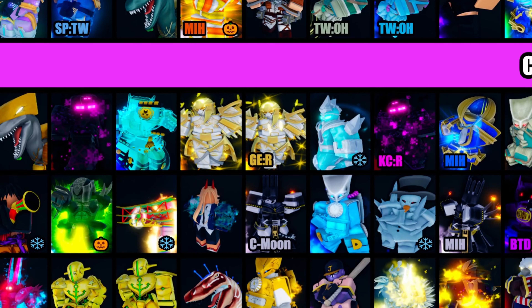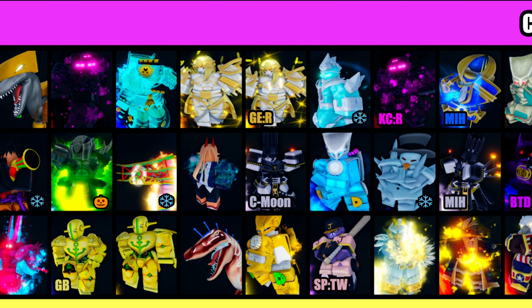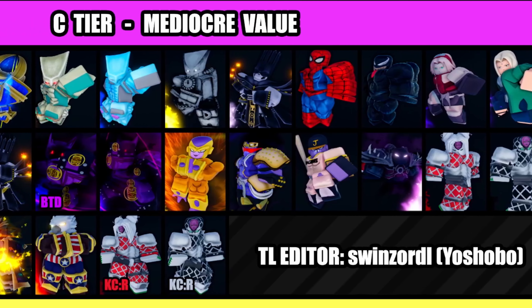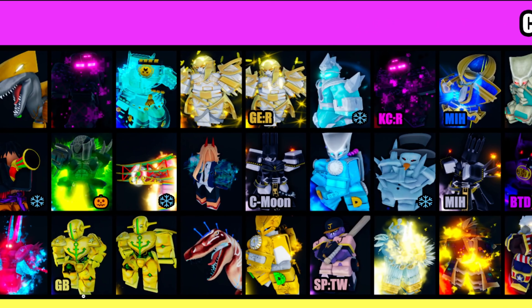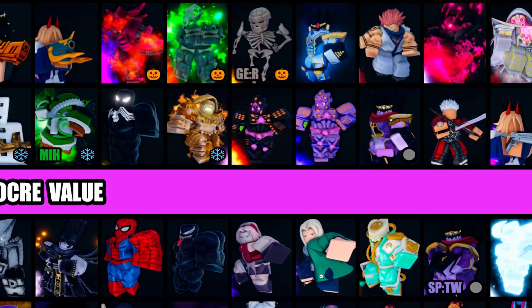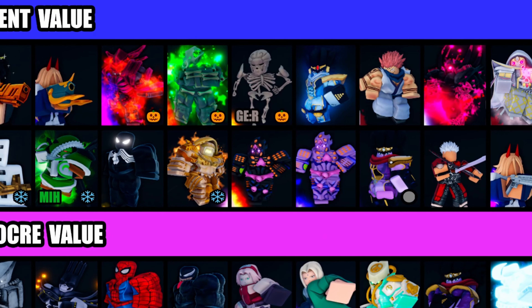C tier — we got dinosaurs, all the dinosaur skins. Dinosaur skins are always low and they're going to get lower, so trade them right now. I'm a pro trader so listen to me — all these dinosaur skins are going down. We've also got more random skins that nobody even knows about.